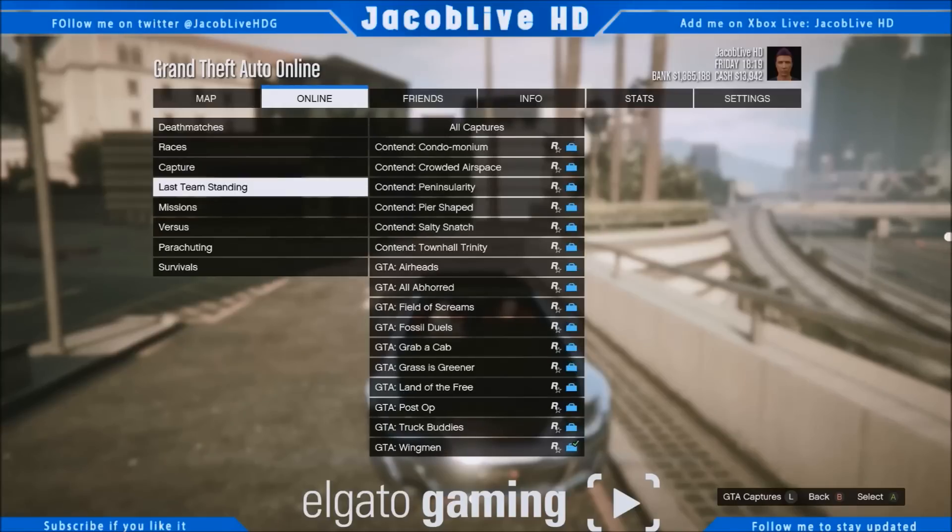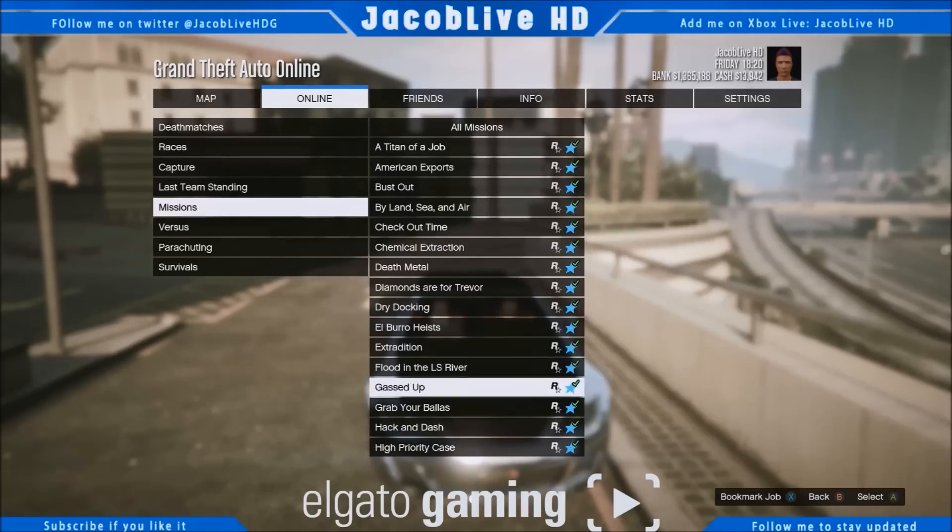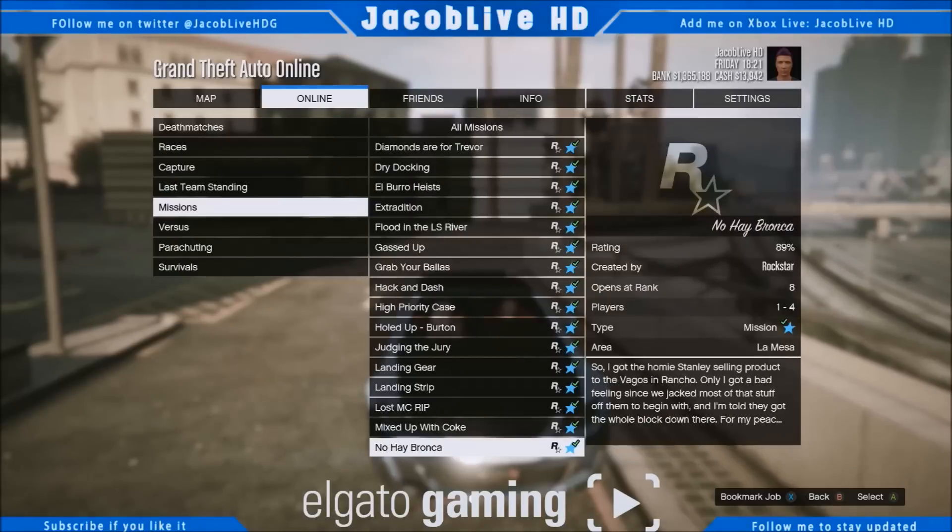Go to Rockstar Created, then Missions, and scroll all the way down to Mixed Up With Coke.